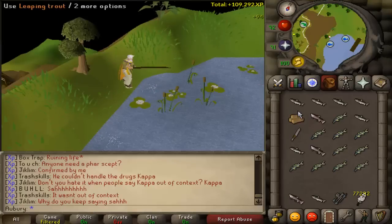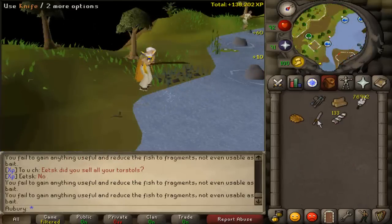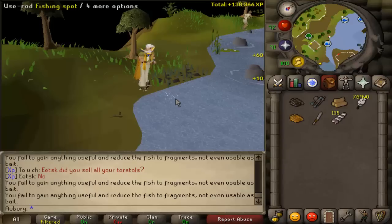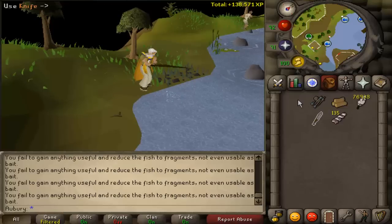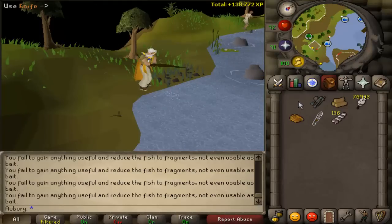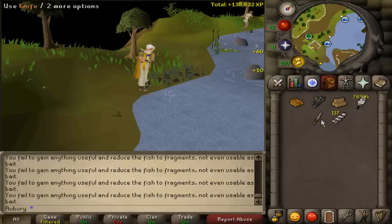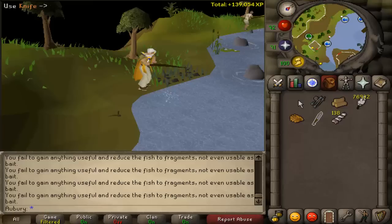The next method is 3-tick fishing and it is very difficult. The way it works is that whenever you eat a piece of food it stalls the delay for fishing and makes it so that it is 3 ticks instead of 5 ticks. That is even faster than 4-tick fishing but also a lot more click intensive. The reason you can do this easily at Barbarian Fishing is because when you use a knife on the fish it will make them into either roe or caviar, which are edible pieces of food. You can eat them to activate 3-tick fishing, which is very fast fishing XP if you get good at it, but it is very hard to master and requires basically perfect timing.